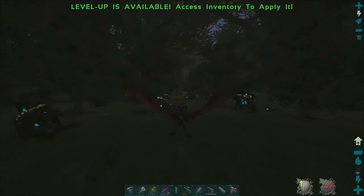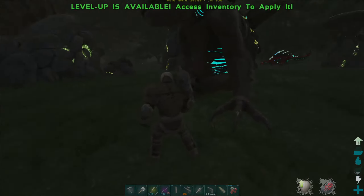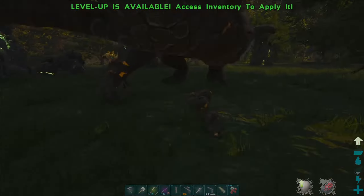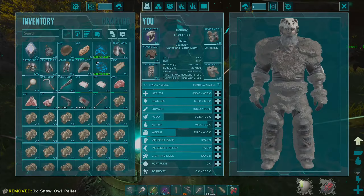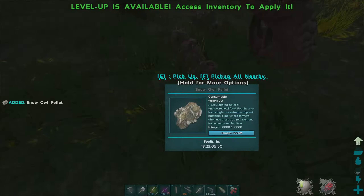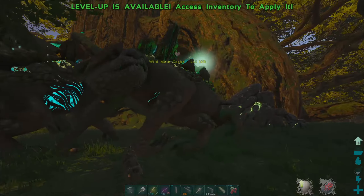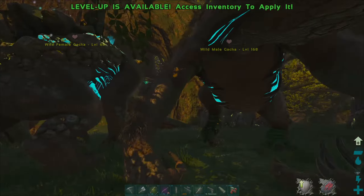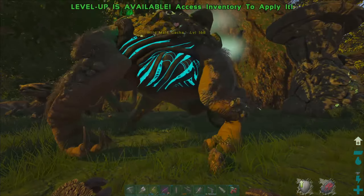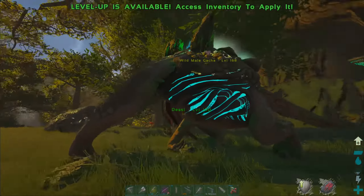Found another 168 - it's a male as well, so we need to find a female. We can go to Asgard - Asgard actually has Gacha spawns too. You just chuck poop at them; I'm almost certain that poop gives 100% taming effectiveness. These poop items have a one-minute spoil timer so I should be cautious with how many I throw down. Taming effectiveness is going down - he's refusing to eat. I've never seen this before - he just said no!